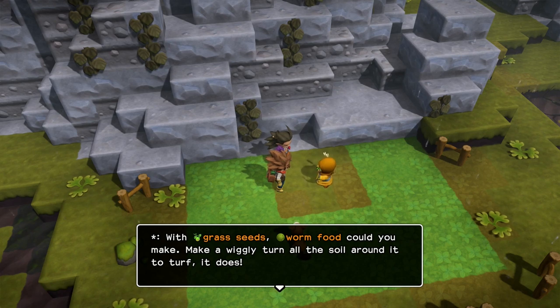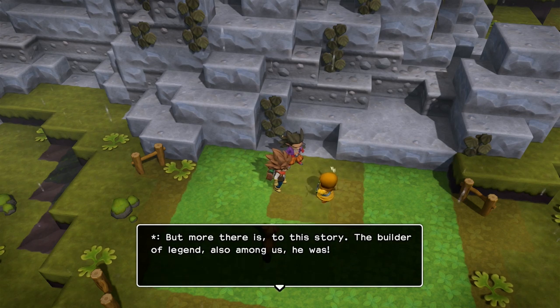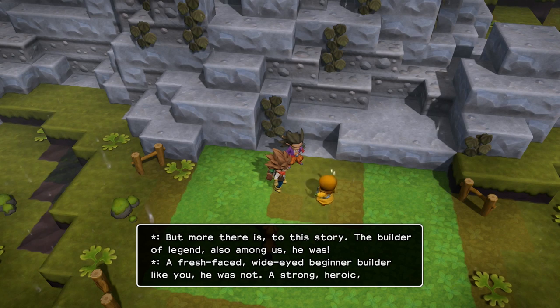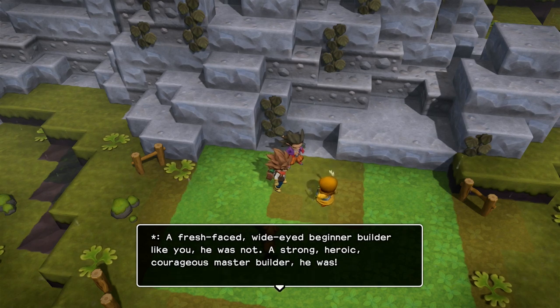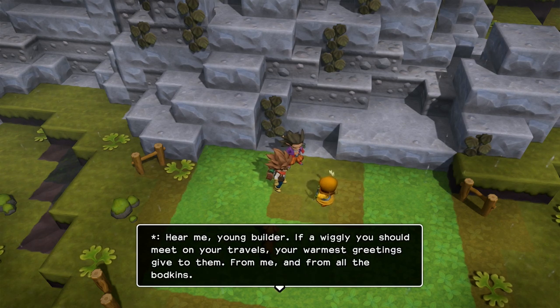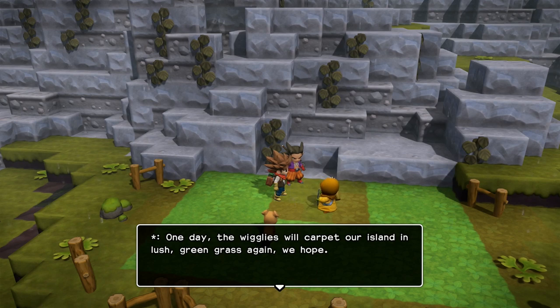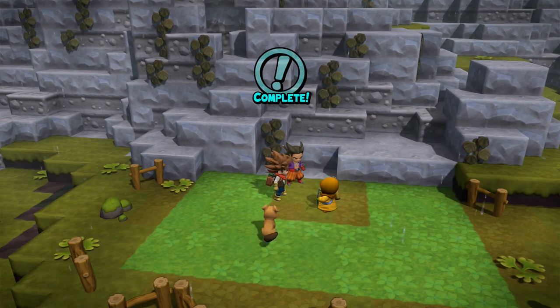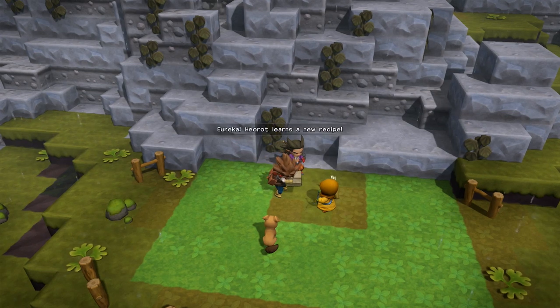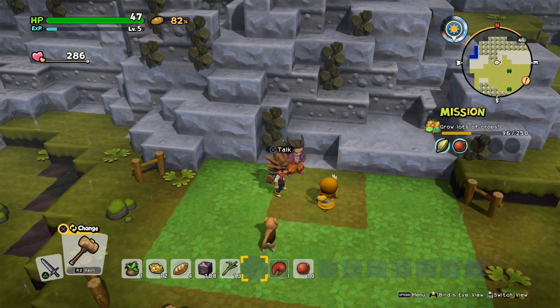We can make worm food with grass seeds. All righty — that quest is complete, and Hayroth learns a new recipe: worm food. Wonderful.